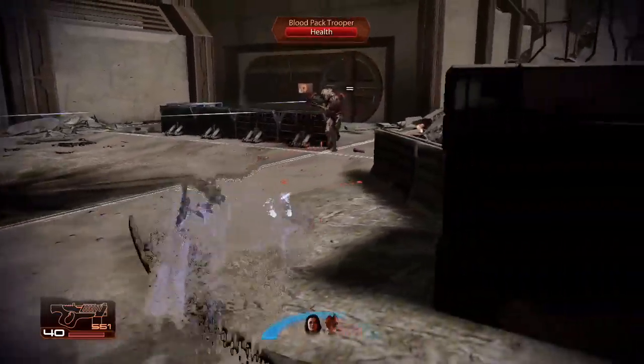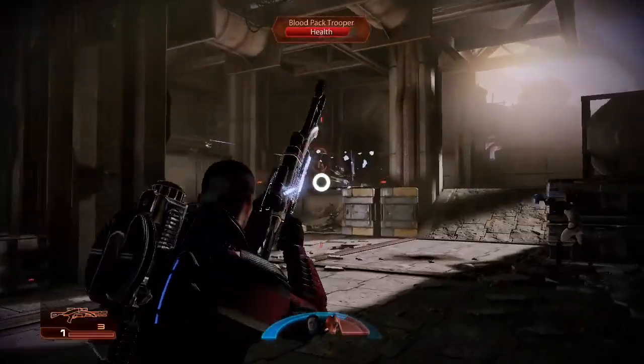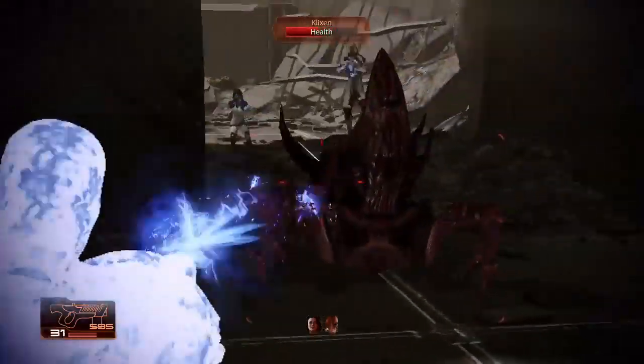When you're cloaked, no enemy can see you. Cloak is perfect for lining up a sniper rifle kill shot, but a submachine gun at point-blank range works pretty good too.